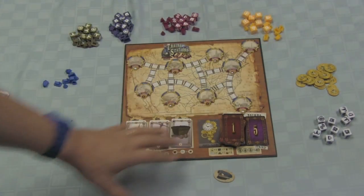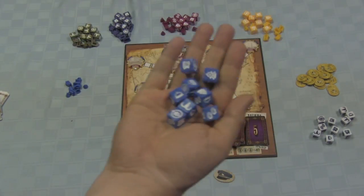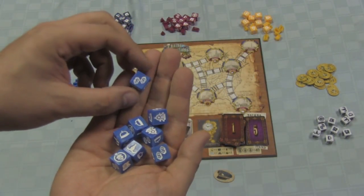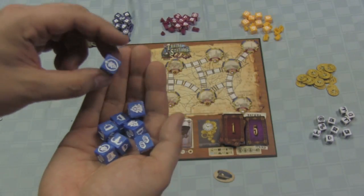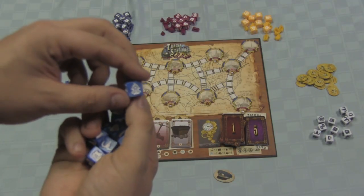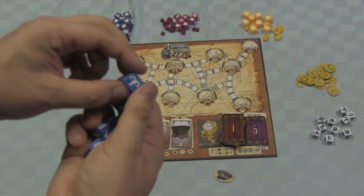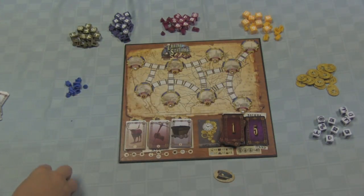Here's the board. Each player is going to get a handful of buildings of their color as well as some dice. These are custom dice — they show different sides. Six sides on each die: two dollar symbols on one side, a train with a lock symbol on one side, a train without a lock symbol, and then a cow, a bell, and a coal car. Those are the dice that you have.